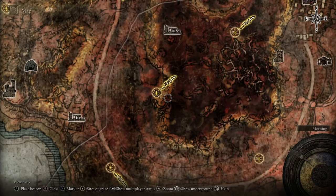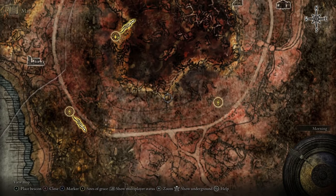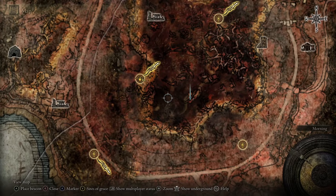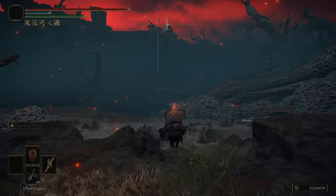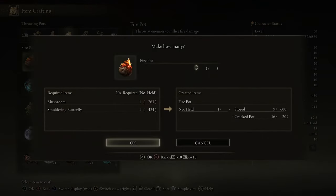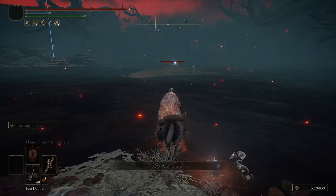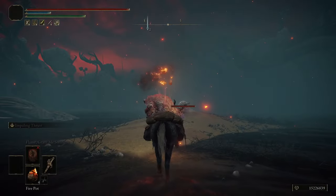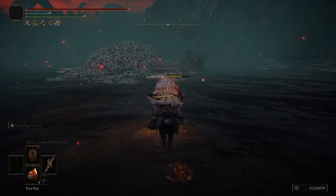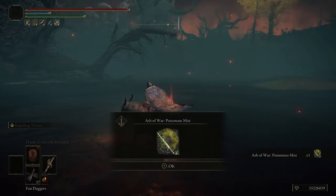You're going to need some kind of ranged weapon because we have to kill a teleporting Scarab. The easiest way to find it is to look at the shore, find the little divot, go a little north of that and put a marker there — that takes you pretty close to the Scarab. It's pretty weak, so pretty much any ranged weapon should do. I just used Firepots, though a bow and arrow would be better for range. It took me a couple throws to land the Firepot, but once you do it'll die pretty quick. Hit it with a throwing dagger to finish it off and it drops the Poisonous Mist Ash of War.